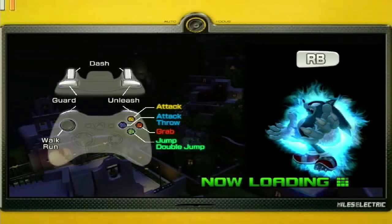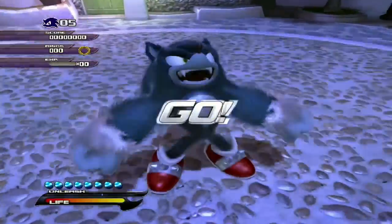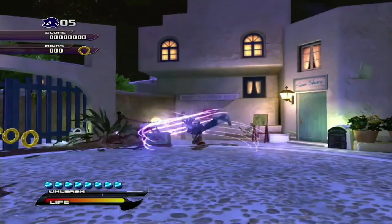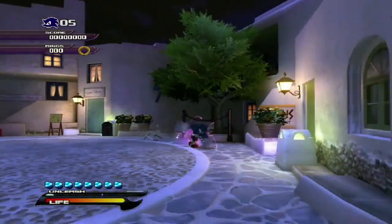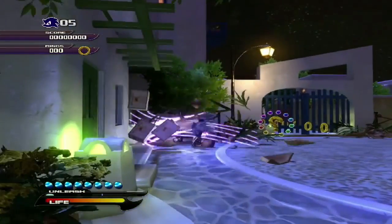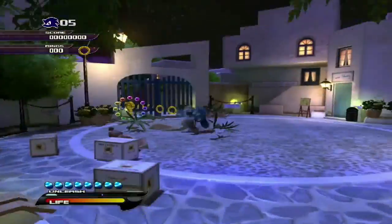You can press RB to release the power of the Werehog. You've got LB to guard, LT and RT to dash, and all those crazy combo buttons. It comes down to X or Y because those are your special capabilities - Y and X are your fighting capabilities.